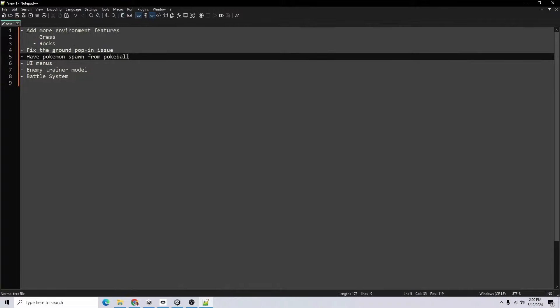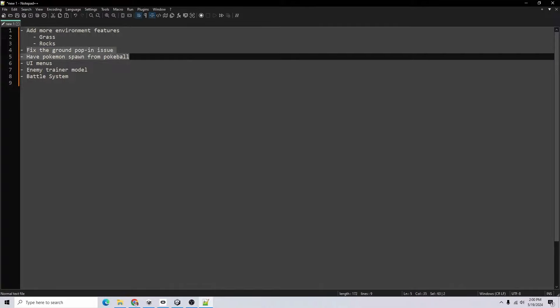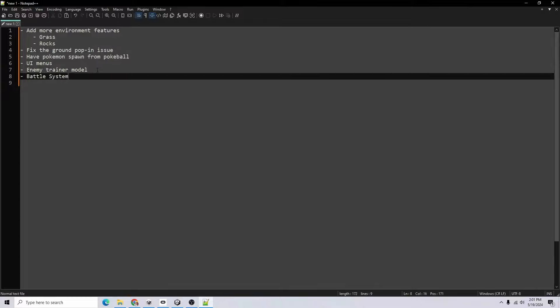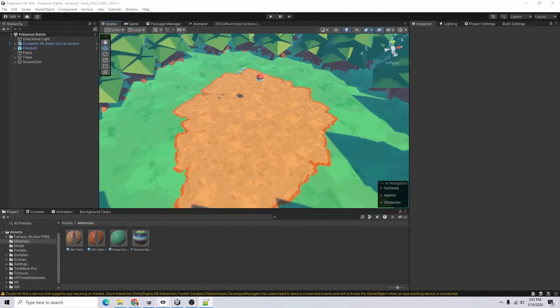I'll probably do things in this order: add more environment features first because that seems pretty easy, fix the ground pop-in issue — I think I have a different shader I can just import that will fix that — and then have Pokemon spawn from the Pokeball, which seems like a good thing to end on today. Enemy trainer model afterwards. That looks good, so first things first, let's add more environment features.